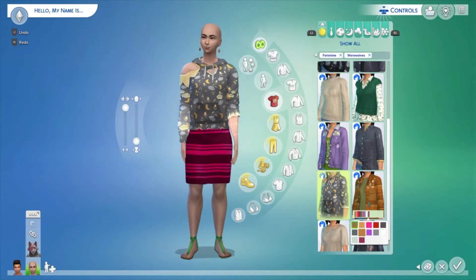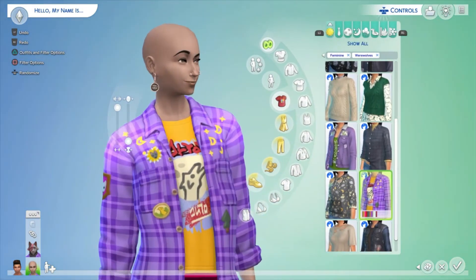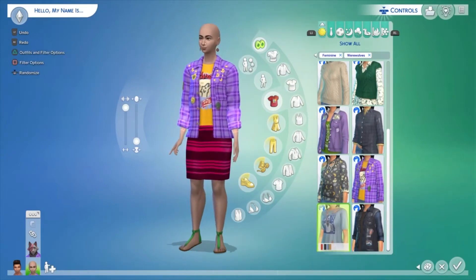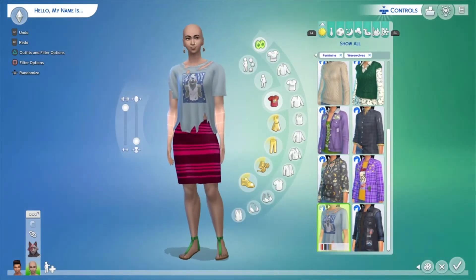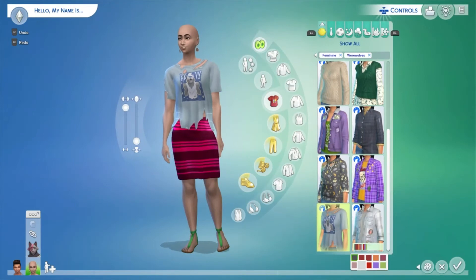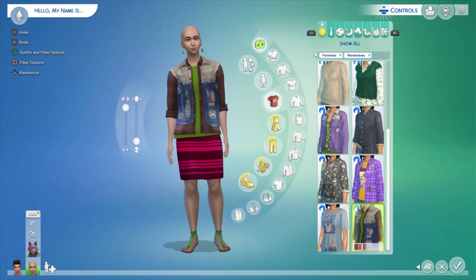Another top with check patterns and loads of little embroidered badges — absolutely adorable. Then a T-shirt with some really cool swatches, including a ripped version that looks totally shredded. If you're going for lore-accurate storytelling, like a Sim who just transformed and is getting used to it, this works perfectly for that.